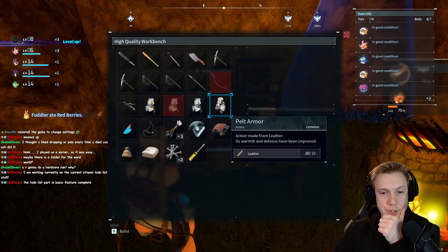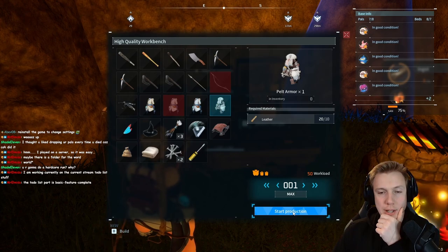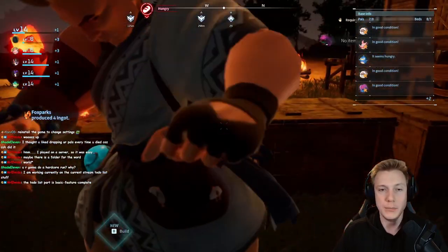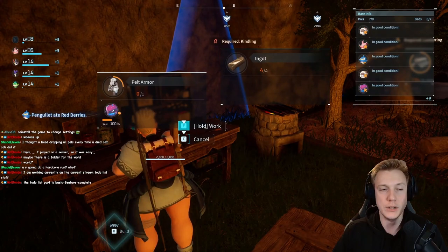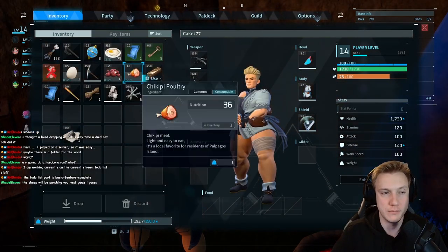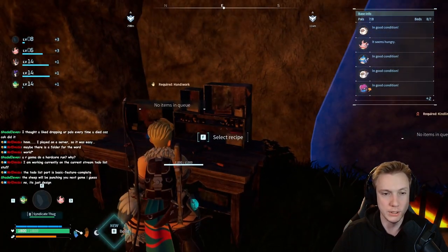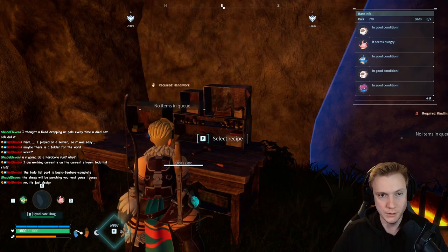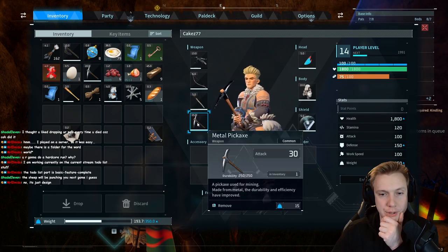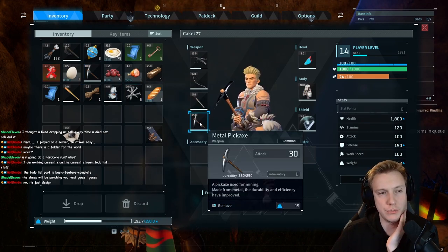Small feeding bag. What is this? A pelt armor? It literally just needs leather. They can help me work on this, but they only have hand working level 1, not level 2. We now have a new armor — 35 defense. Now we finally look a little bit different. We can use the metal axe instead of the stone pickaxe. Hopefully it has more durability. It doesn't really have that much more — only 100 more.